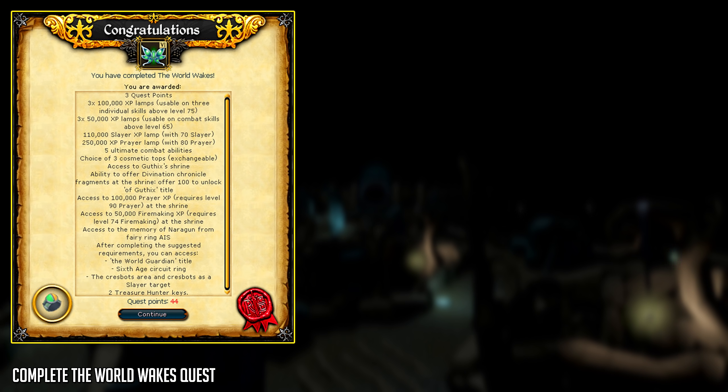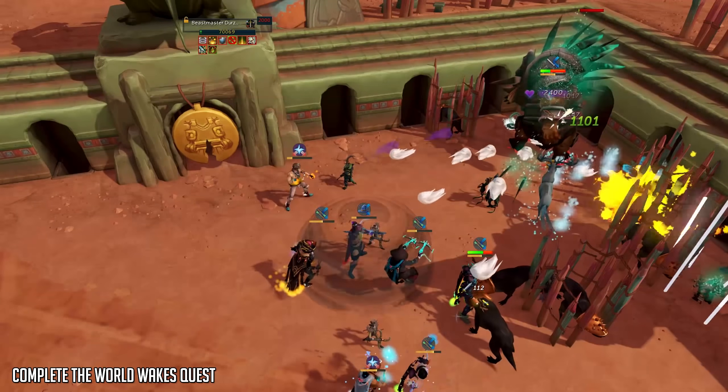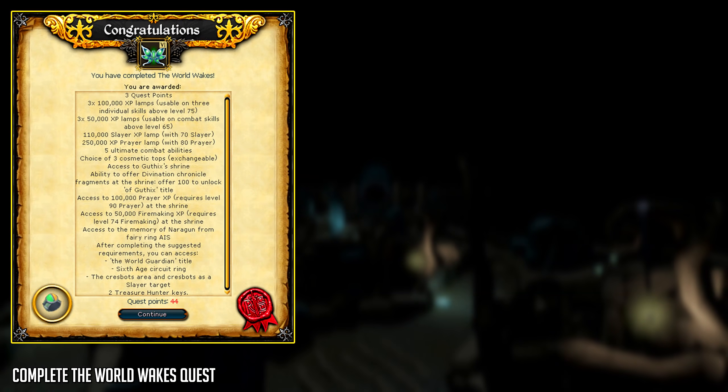You'll get three quest points, a bunch of different experience lamps depending on your stats, and access to five new ultimate combat abilities. The most important of these are the Sunshine and Death Swiftness abilities, which increase your damage by 50% while standing in that ultimate ability. This quest is 100% worth doing and should be done by every single player in the game.